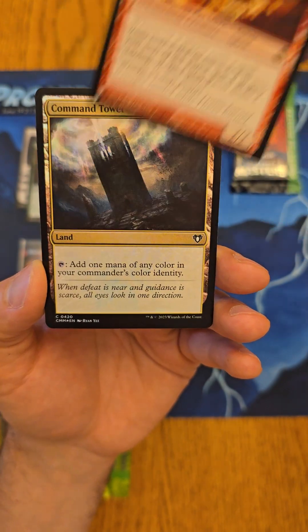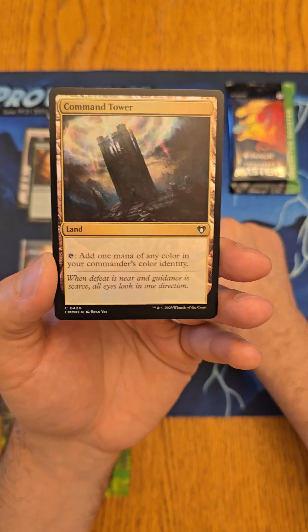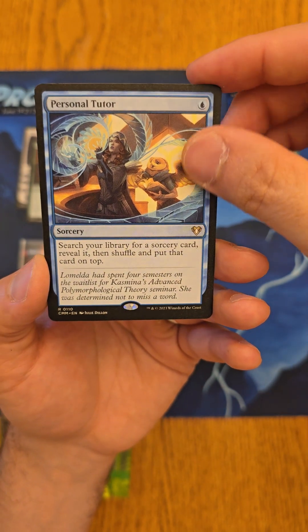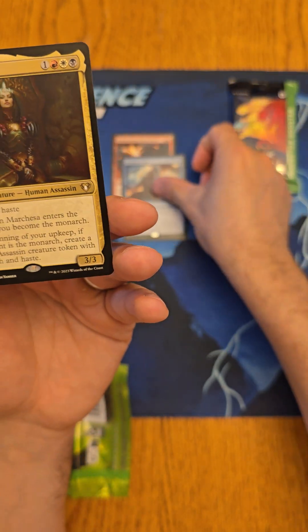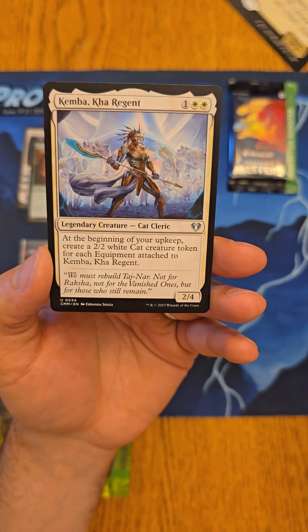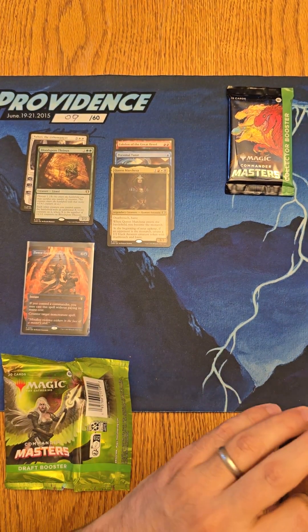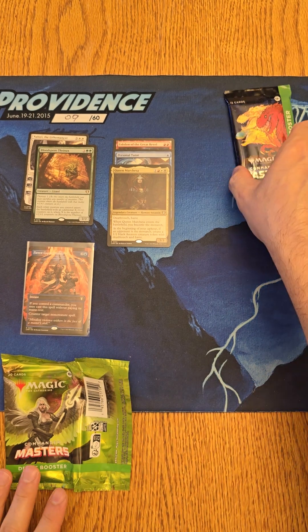Oh wow — Eidolon of the Great Revel! That is a List rare. We have a foil common followed by a Personal Tutor — not bad — and Queen Marchessa for a rare. All right, that's not bad at all.